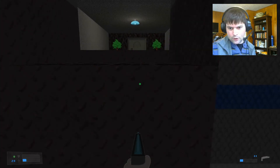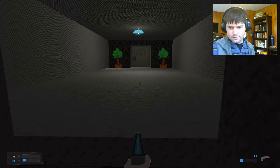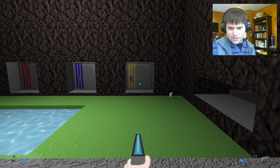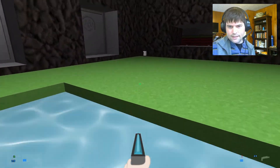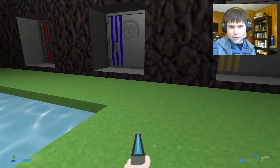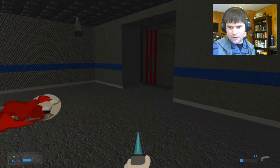I'm going to go up this elevator. And here we find ourselves back in the main area. Get the red key and a health kit. Now if you go in this red door, you're going to be in for an unpleasant surprise. But there's a back way here.